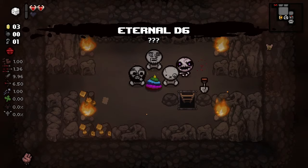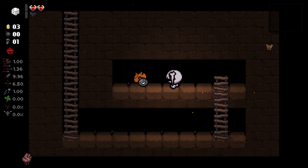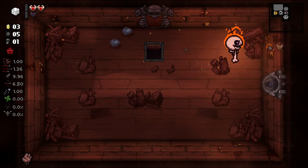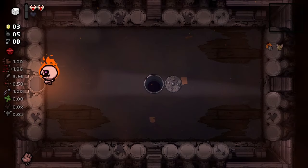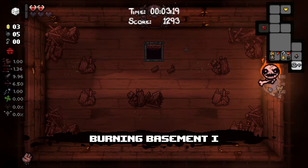Let's re-roll these. We got an active item so we can pick it up, use it, set it back down. Let's check this out - maybe this will give us charge. Hot bombs, that's cool. We can always use more pickups. Let's check this out - if there's nothing, there's nothing.